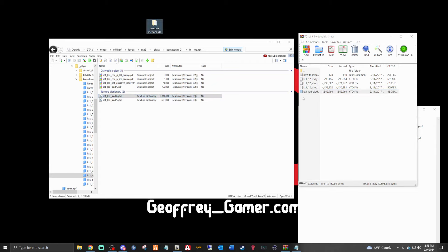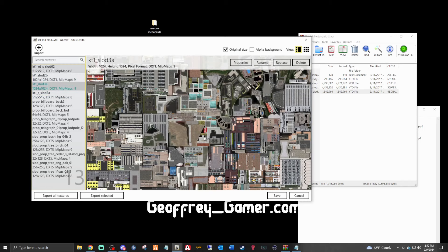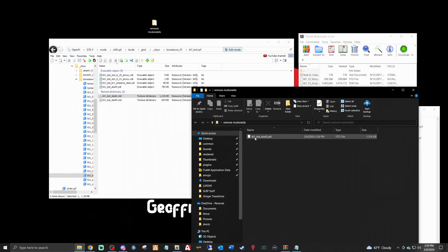Now take the kt1 file and drag it over and drop that in. You should see the number right here change. If you double-click it, this is just going to be the exterior — not the actual McDonald's store itself, those are going to be the other files. To remove this: go to Favorites, click McDonald's kt1 lod, open your backup folder, take the kt1 lod slot2 ytd and drag it in and drop it — that will remove the McDonald's file.